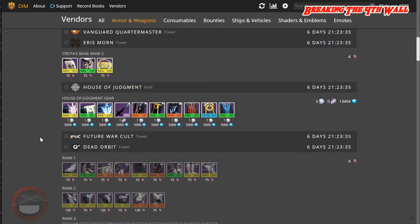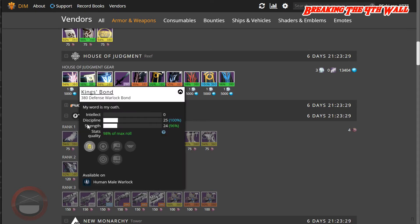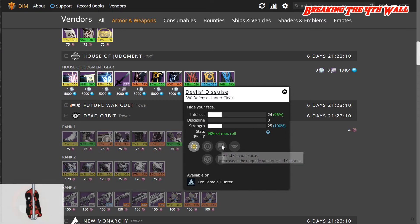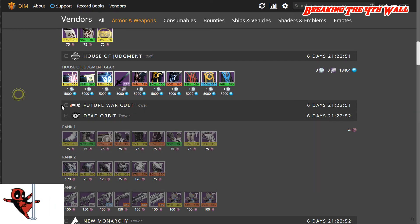As for Variks, he has a couple pieces of gear. First, a 98% Warlock Bond with Strength and Discipline — it also has Hand Cannon Focus, Shotgun Focus, and Vanguard Champion. He also has a 98% Hunter Cloak with Intellect and Strength, Hand Cannon Focus, Sidearm Focus, and Vanguard Champion. Additionally, another Hunter Cloak at 100% with Intellect and Strength, Auto Rifle Focus, Fusion Rifle Focus, and Vanguard Champion.